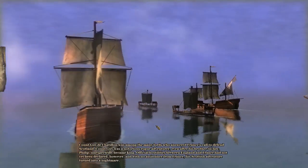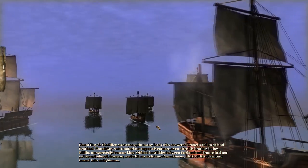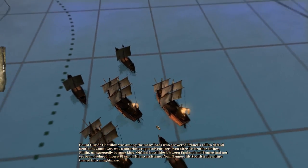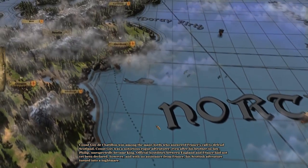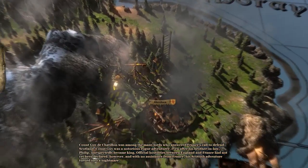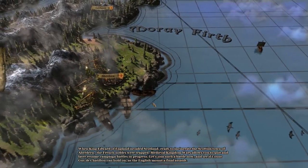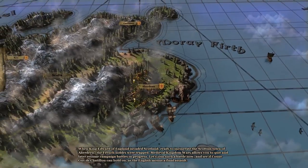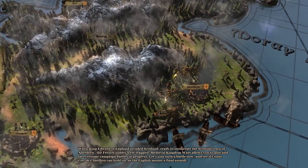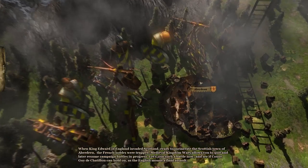Count Guy de Chatelon was among the many lords who answered France's call to defend Scotland. Count Guy was a notorious rogue adventurer. Official hostilities between England and France had not yet been declared, however, and with no assistance from France his Scottish adventure turned into a nightmare. When King Edward of England invaded Scotland and laid siege to Aberdeen, the French nobles were trapped. Medieval Kingdom Wars allows you to quit and later resume campaign battles in progress — let's join such a battle now.